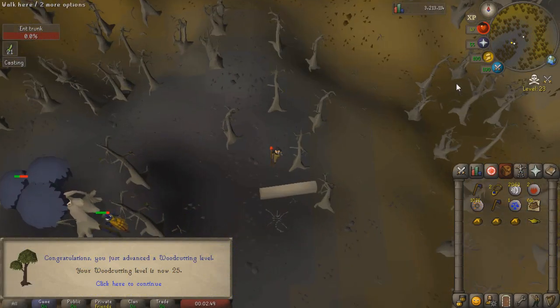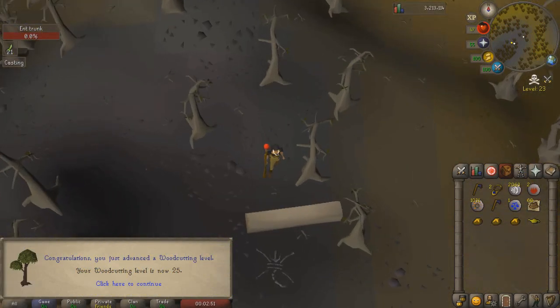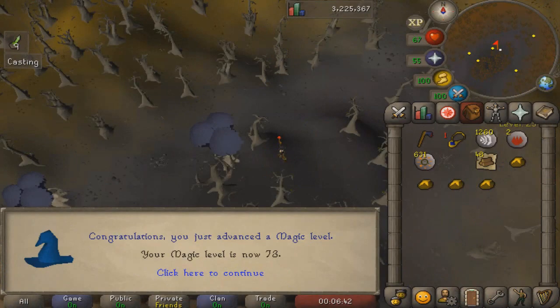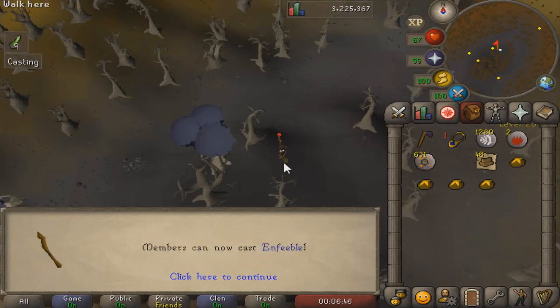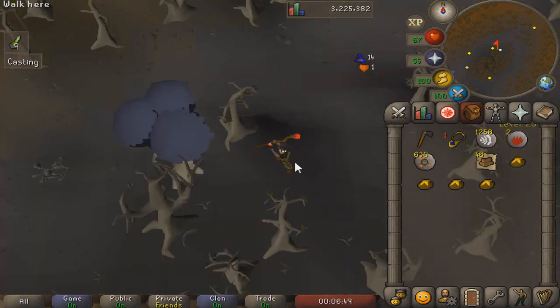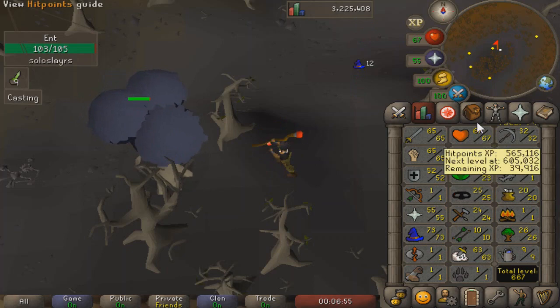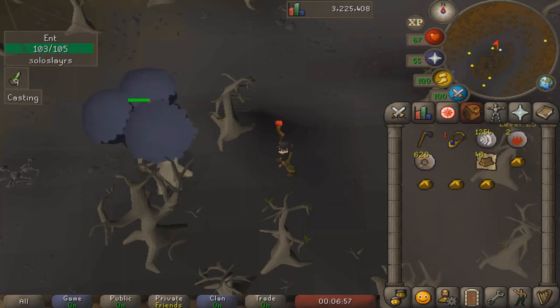I have no idea what level you start getting different logs, because I'm still only getting regular logs even though I'm level 25 Woodcutting now. Still a pretty nice milestone to hit, but I should have been able to get them at level 15 Woodcutting — clearly it's different for Ents. We got another Magic level — level 73 Magic. We haven't focused on training our Magic much recently because we needed to get our combat stats up for the Warriors Guild, and it's easier since Magic does cost quite a bit of money. But there we go, level 73 Magic already.